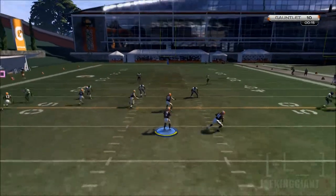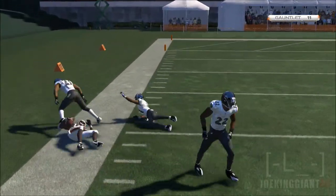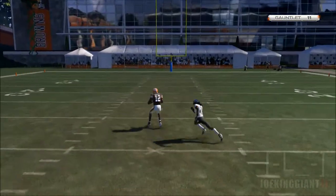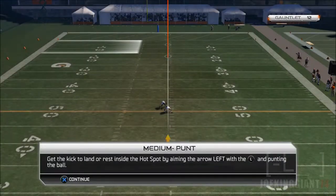Tap the receiver, lob pass, red routes. Oh what? Is this even possible? If you were to do that online, it would be intercepted — that thing never works unless you have a really fast receiver like Mike Wallace or something. Lead pass — yeah, that one's simple. Baby stuff. Pull out the baby powder on these challenges.